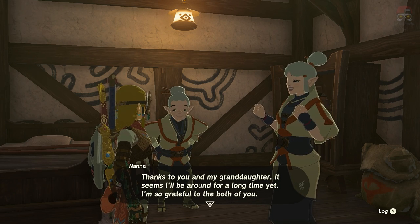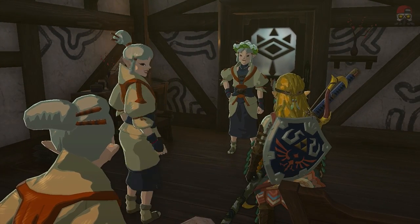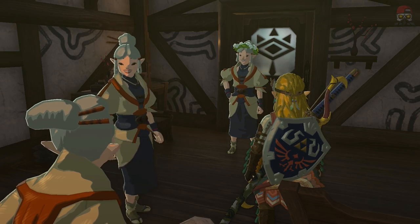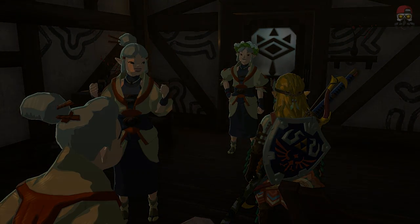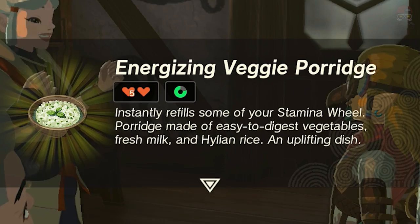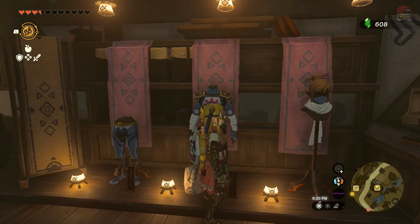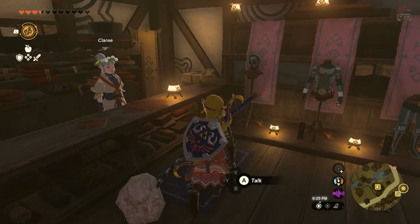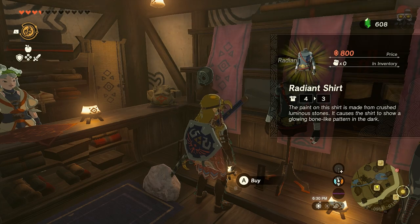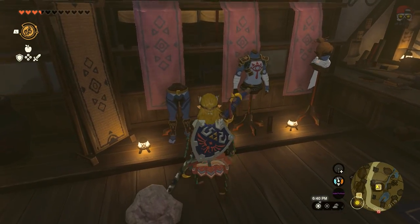They're going to go around with a bunch of text — you can read the rest for yourself. The shopkeeper is going to come in and say grandmother's great. All that to say, that's now going to decrease the prices to a normal price in the shop. She also gave us her own porridge in return — energizing veggie porridge that gives us some stamina, like three quarters of a wheel. So if we come back to the shop, you can see 600, 700, 500 — way better, still a little pricey but way better. Same thing with the other set: 800, 800, 800. This is still way cheaper than it was — it was like 5,000 apiece. So that's a savings of about 4,200 rupees, dramatically decreased.